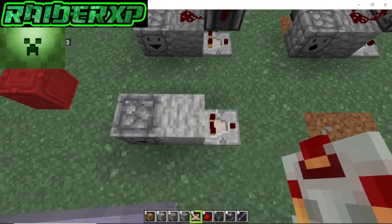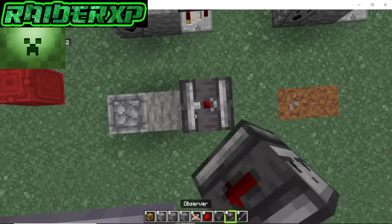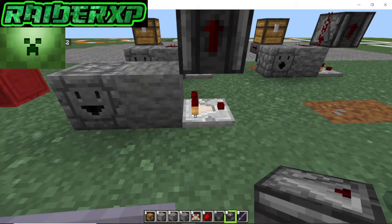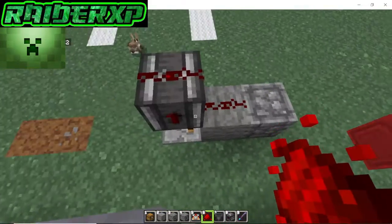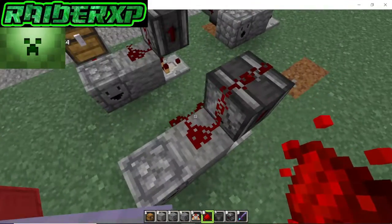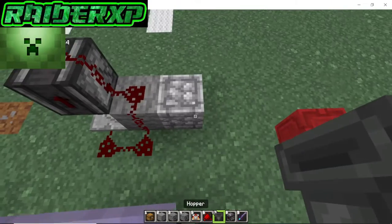Place your comparator facing away from the block, just like so. Grab your observer and place it facing upward on top of that comparator, just like that. Then grab your redstone and put it on the block and above the observer, connecting that pattern just like so.